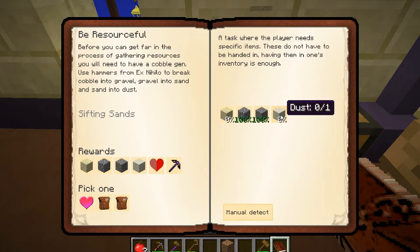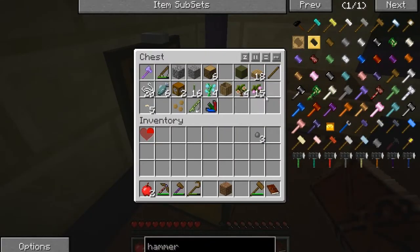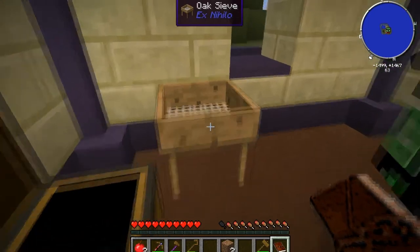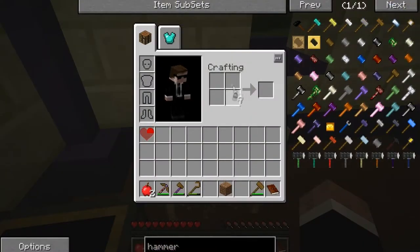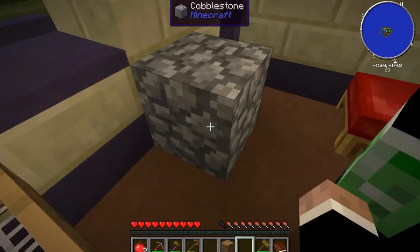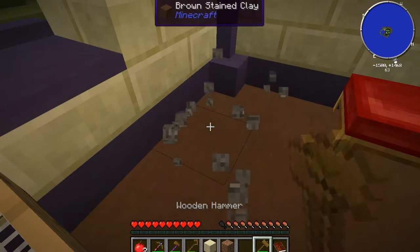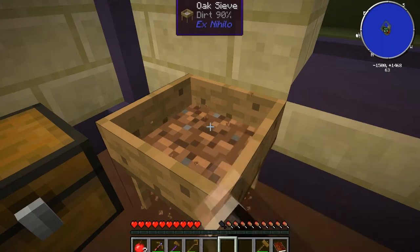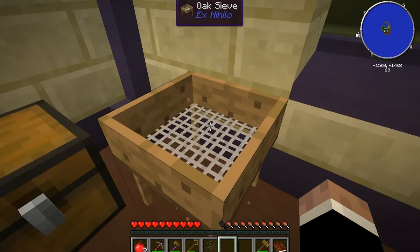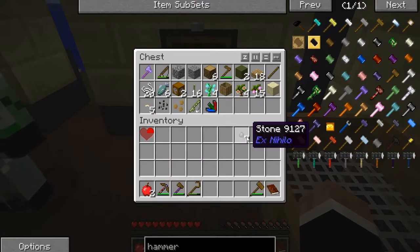Now I need sand and dust. Man, I need more dirt. I hate to waste the dirt but we need it. Alright, I'm going to hammer it — got gravel. I'm going to hammer it again — and now I got sand. Got some seeds. We got some melon seeds now — ooh, melons! Love me some good melons.